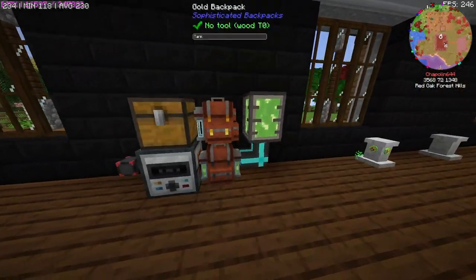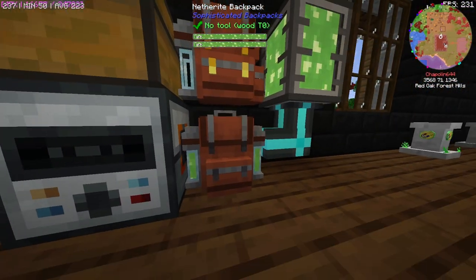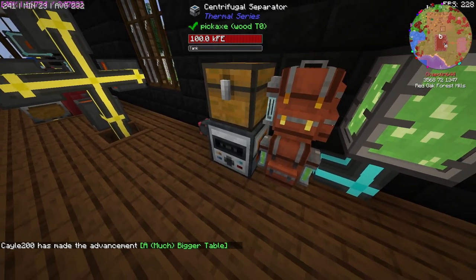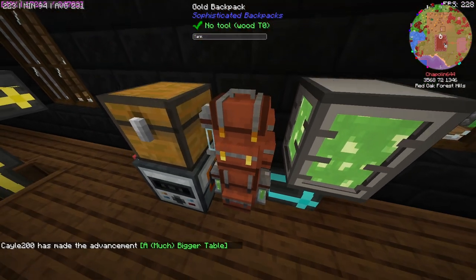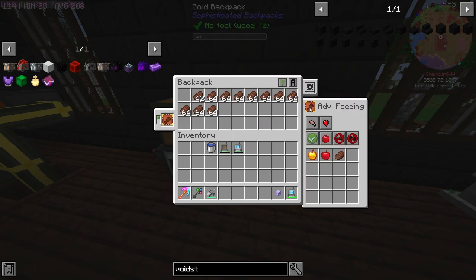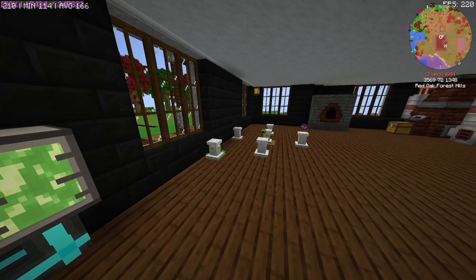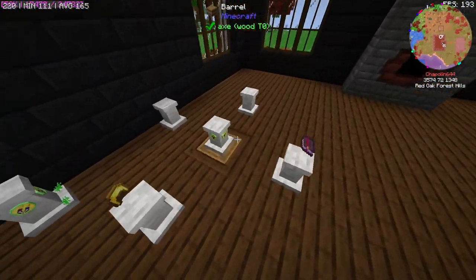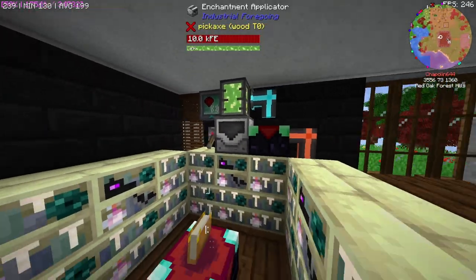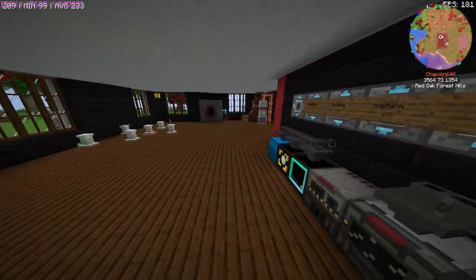You save a few seconds here and there. Over here we have a gold backpack with a tank on it — I didn't even know you could do this, it looks really cool. A centrifugal separator — I don't even know what that is but I really like it. Sophisticated Backpacks are extremely cool. I'm wearing one at the moment — it's full of food and it feeds me automatically. You can even have it feed you muddy maples to give you all the buffs from that.